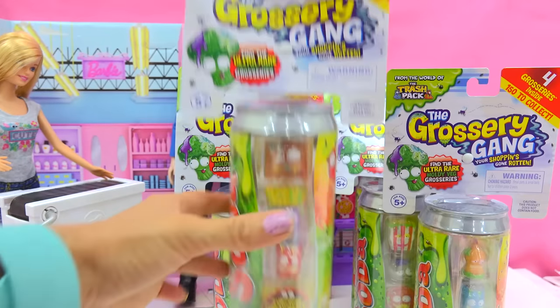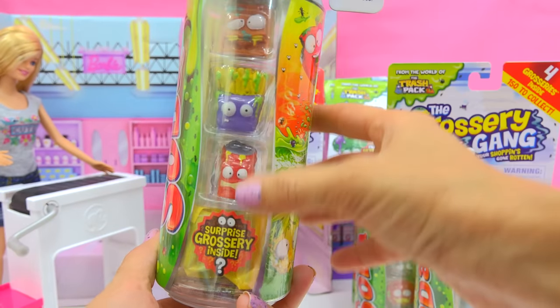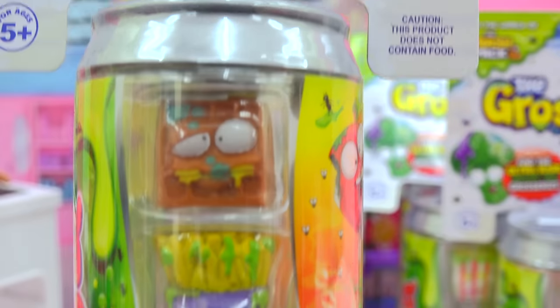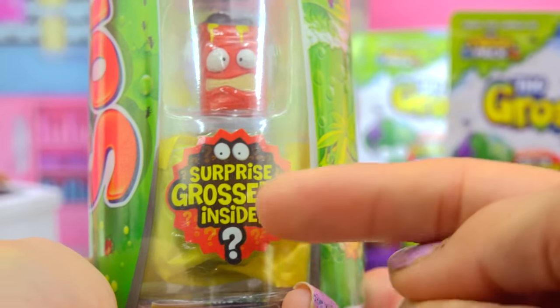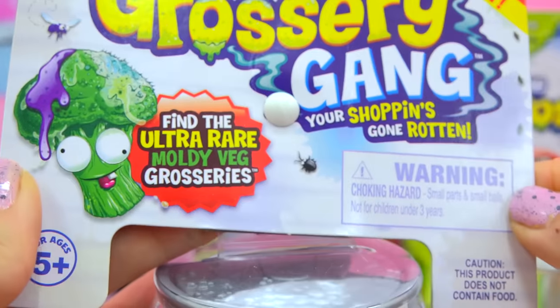These are the Grocery Gang Sticky Sodas! They totally look like real soda, but they actually have the little Grocery Gang figures on the inside. Well, look at that! You get three of them, plus a surprise grocery! Ooh! I wonder if Hans can find the ultra-rare moldy veg groceries.